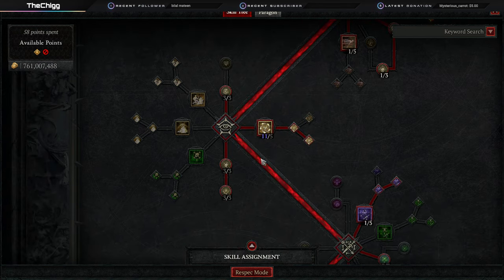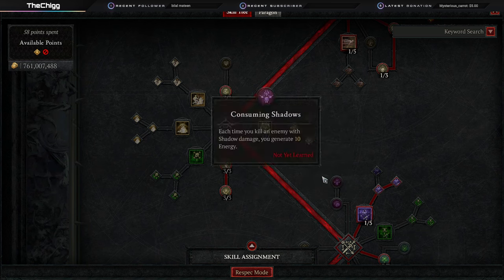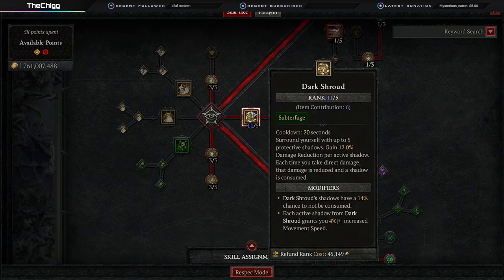Three points into Agile — or as my boy Warlog likes to say, 'Agile-ay' — to give us a little more dodge for three seconds after using a cooldown. We're using cooldowns constantly. You want to max out Dark Shroud. This is our best way to get defense and it helps us out a ton.